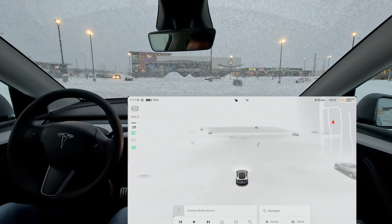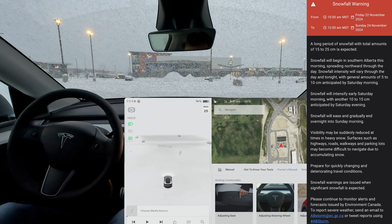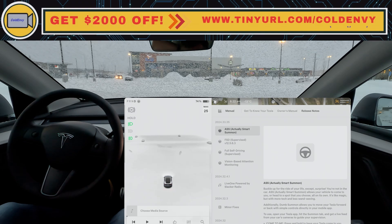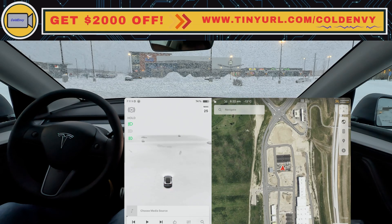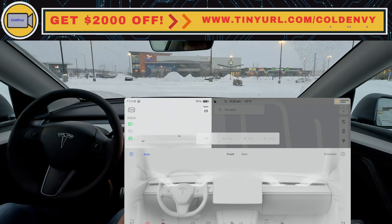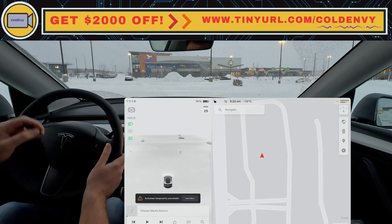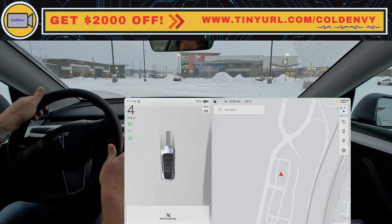Hello everyone, welcome back to my channel. Today we are doing an auto park test in snow conditions. I'm on FSD Full Self-Driving Supervised version 12.5.6.3 and I'm in a parking lot. As you can see, this is a new parking lot so it doesn't really show much. There's a parking lot in front of me — let me just hit my heated wipers and let's test out if we can actually park anywhere.